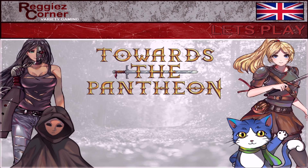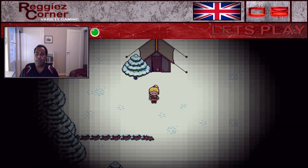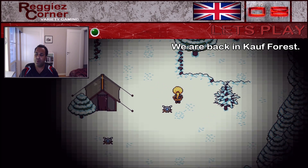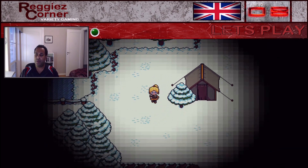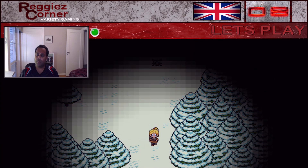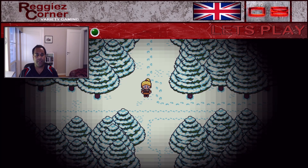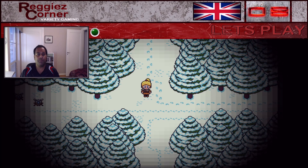Welcome to Reggie's Corner Variety Gaming. Welcome back to part 8 of this let's play of Towards the Pantheon. In this part we will continue right where we left off at the end of the last part. We had defeated a boss and gotten the reward, so we are heading back towards Cathala to finish that. On our way there we will also look into these tracks and see if they can give us some of the sub-quests. So if you want to see how all of that pans out, stick around.